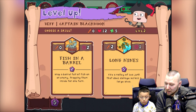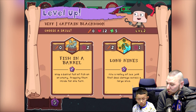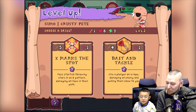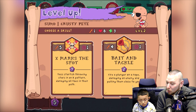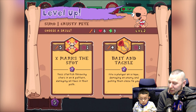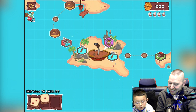We leveled up again! A fish in a barrel — drop a barrel full of fish on the enemy trapping them inside for one turn. Or fire a volley of sea junk that does damage across a large area — yeah, that one! Sumo now — X marks the spot, toss a starfish throwing star in an X pattern damaging all foes in the path. Or fire a plunger on a rope damaging an enemy and pulling them close. We don't want the enemy close to us, so we'll take the starfish one.